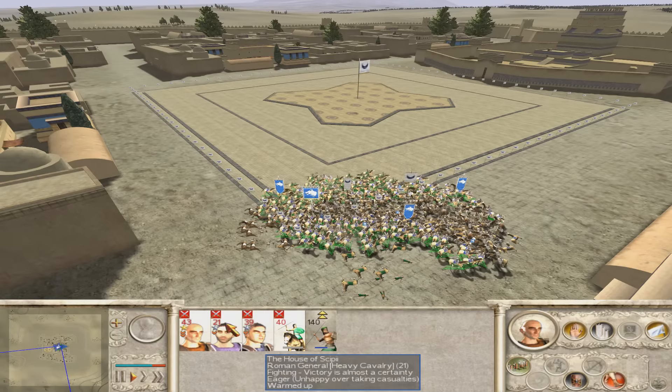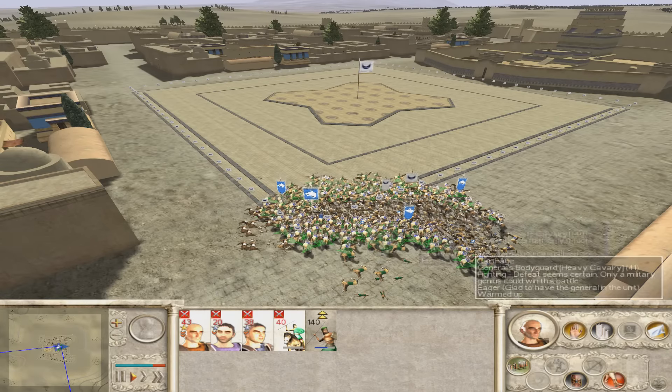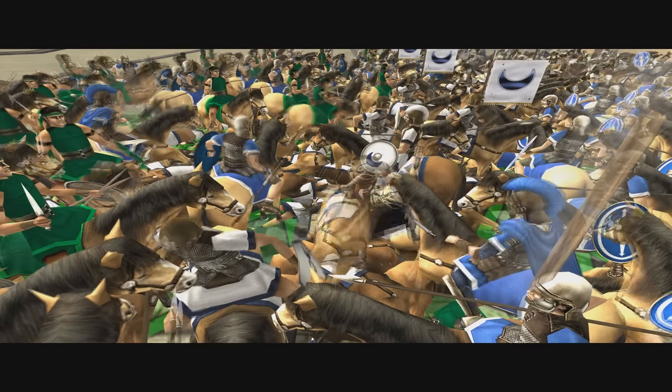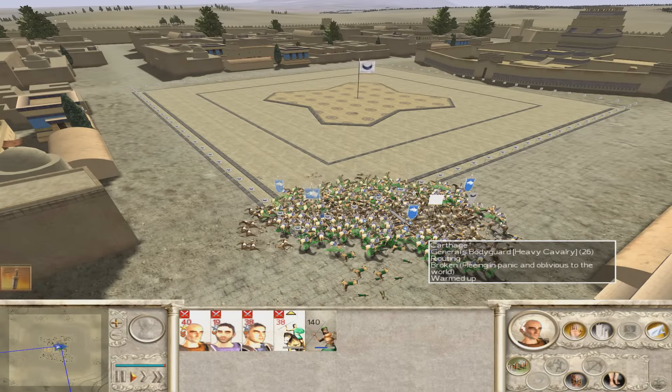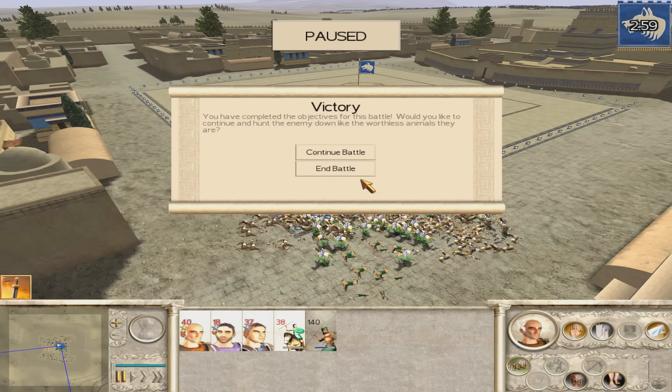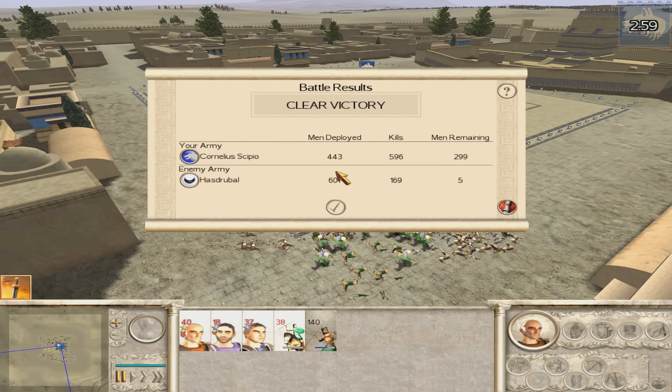There's a chance we might lose a faction leader or something here, but who cares — I just want the city to be taken over. I don't care what happens after that. There we go — that's what we want. We'll finish off the rest of them. There it is — end battle. Okay, so we've got 596 kills and they've got 169. Not too bad — could have gone better, but shit happens.